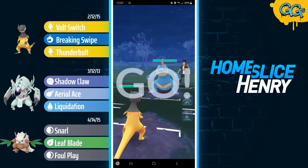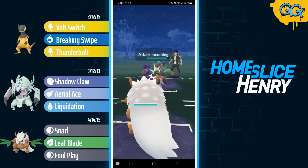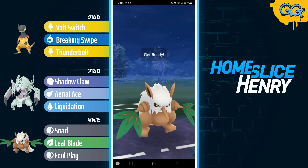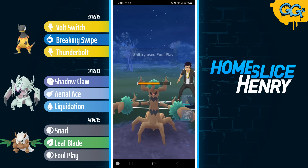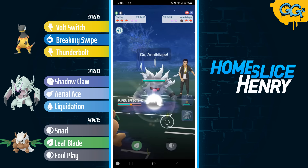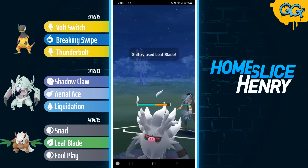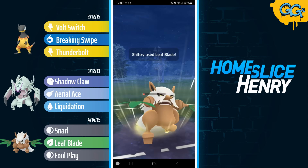Moving to the next match — Heliolisk into Feraligatr. Let's go! They safe switch into Tentacruel. We time our catch, snagging the Snarl and the catch of the Seed Bomb. The opponent's team is completely core-broken to shambles by Shiftry. Now Shiftry has a lot of counters in this meta, but we found one team that is completely ABA weak to it. They send in their final mon — it's Annihilape. Again, Annihilape is a massive problem for this team, but I have switch advantage, so I'll put the Annihilape onto the Galissapod, and then I have Heliolisk for the Feraligatr.